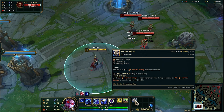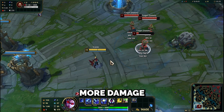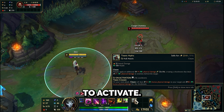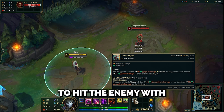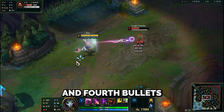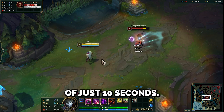Let's welcome the new hydra called Profane Hydra. It provides attack damage, lethality, and ability haste. It has an AoE damage passive and active. The active deals more damage plus bonus damage to enemies below 30% health. Titanic Hydra is now an active item that requires a button press to activate. We've discovered it cancels the basic attack animation, allowing you to hit the enemy with two quick basic attacks. You can hit with the 3rd and 4th bullets in quick succession without any delay, and it has a short cooldown of just 10 seconds.